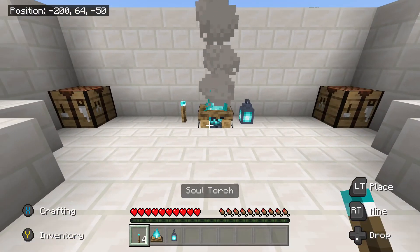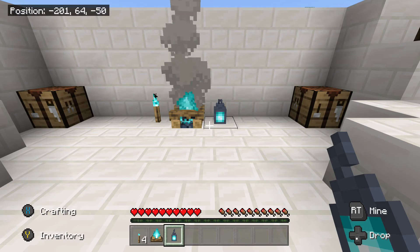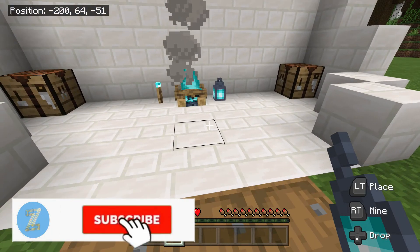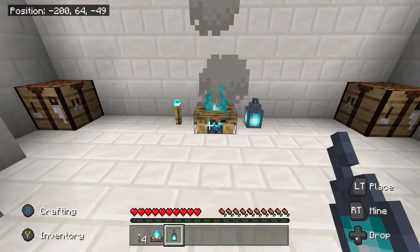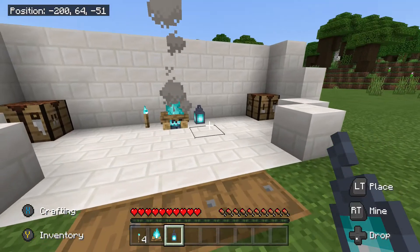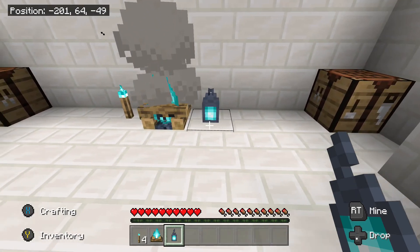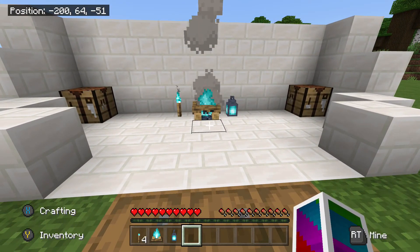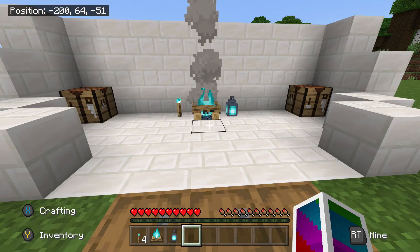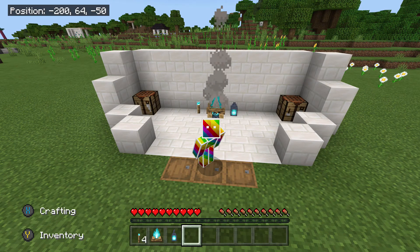And now we have all of the soul elements — the soul torches, the soul campfire, and the soul lantern. I really like the addition of all three of these blocks; it just gives a different feel. The blue fire really looks nice in Minecraft. Let me know what you guys think — do you like the original torch, campfire, and lantern, or do you like the soul variants better? Personally I like the soul variants, but it does depend on the build. As always, please leave a like, comment, and subscribe if you're new to the channel — it really helps me out. I'll see you guys in the next one, peace!